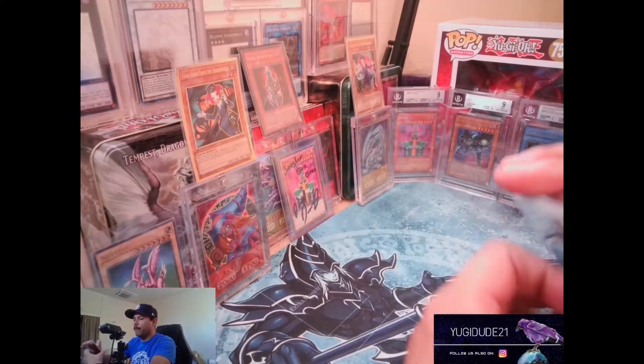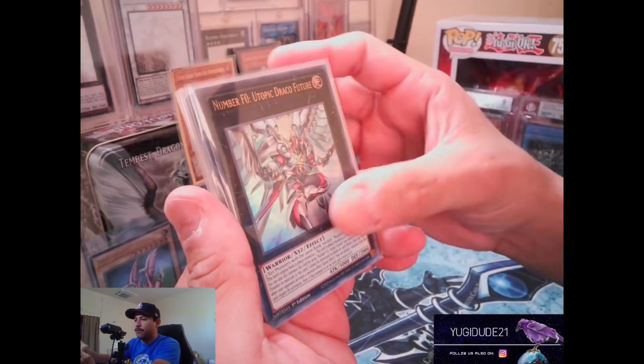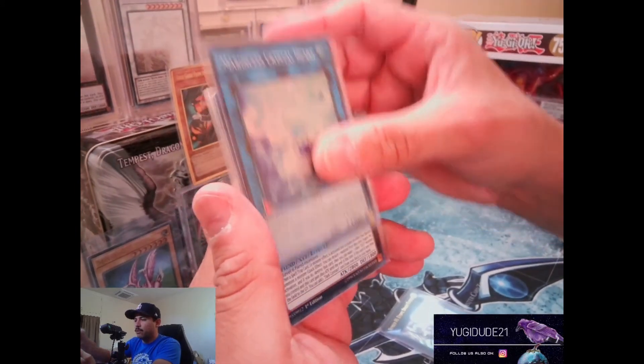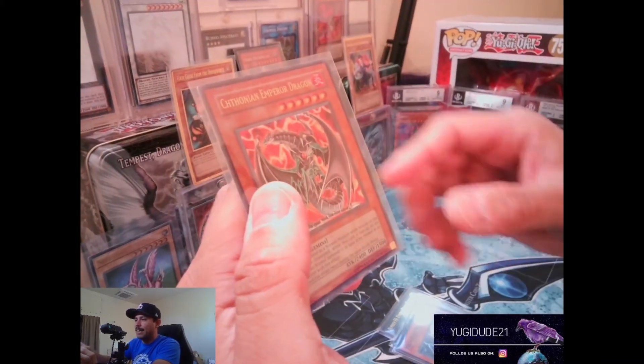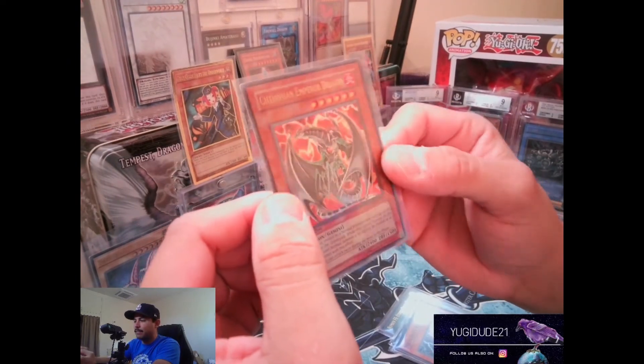Alright, today's pulls: Number F0 Utopic Draco Future, Marincess Crystal Heart, DDD Wave High King Caesar, Metaphys Ragnarok, and Chimeratech Overdragon — I think I pronounced that right. Man, that is epic!